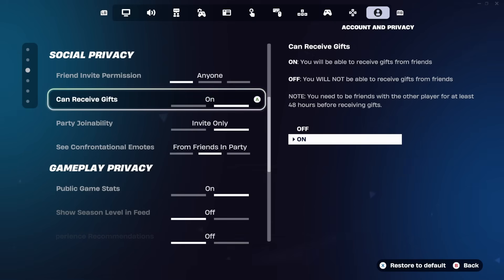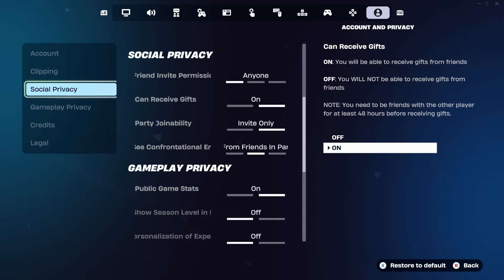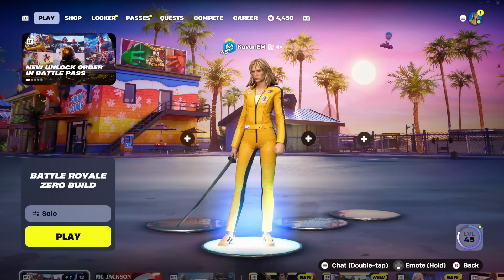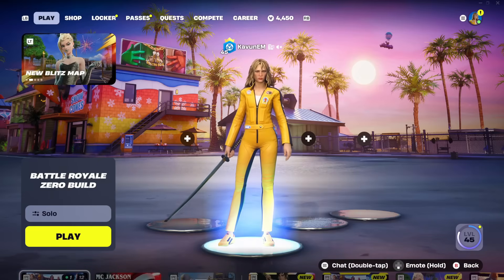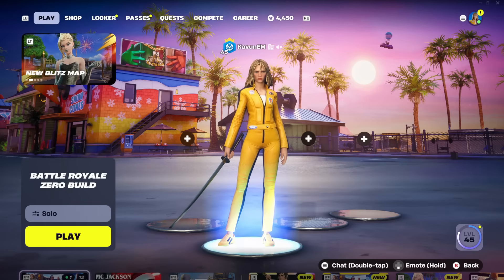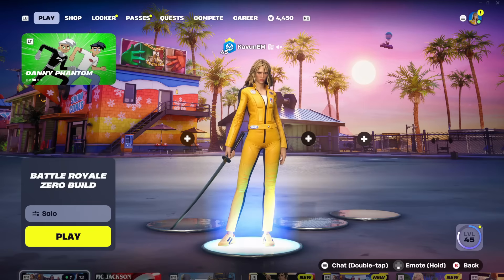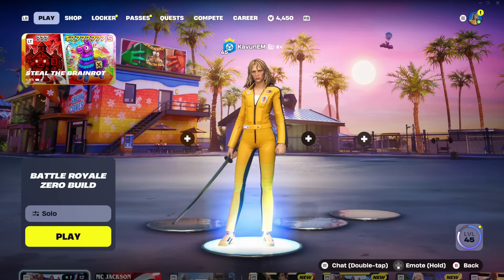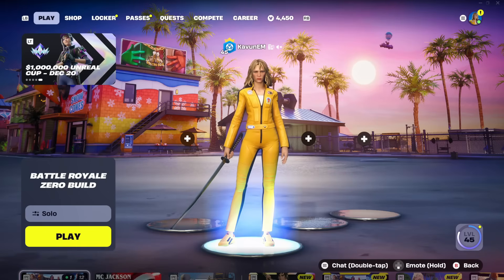After you've turned on can receive gifts, press the back button and then press it a second time to go back into the main lobby of Fortnite. Now, we have not turned on two-factor authentication yet — there's one last very important step. Unfortunately, we have to leave Fortnite to do this next step, so make sure you follow this very carefully.